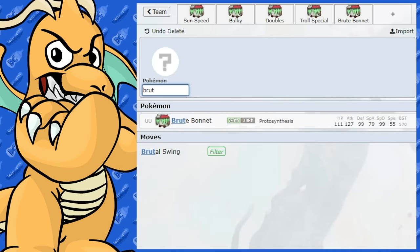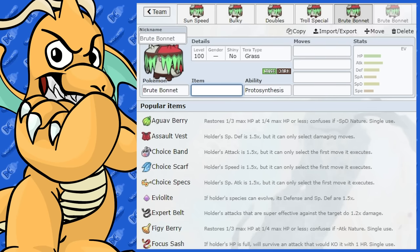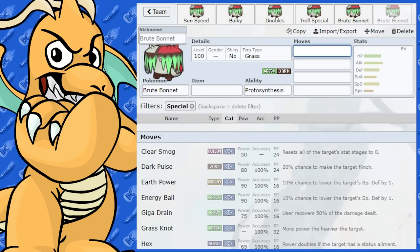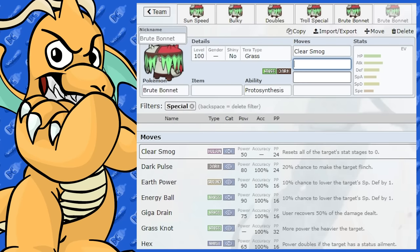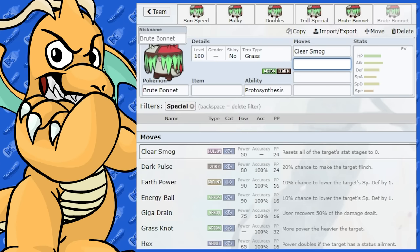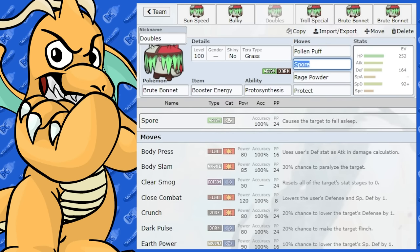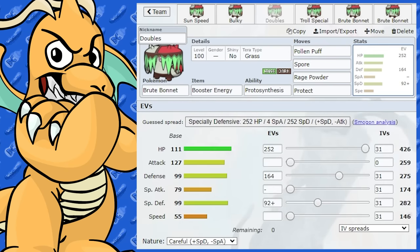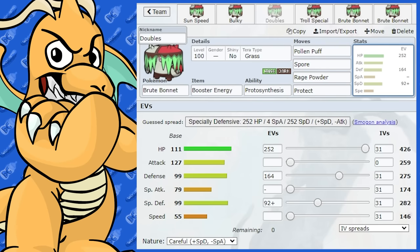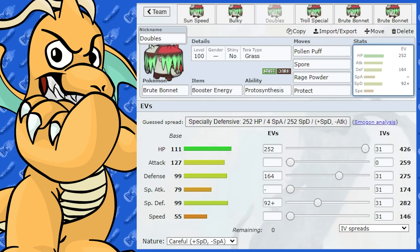I think that's pretty much it for Brute Bonnet. We've gone from Physical Attackers, done a Sun Set, a Bulky Set, some Doubles, some Troll Sets. I've given you a few counters and some teammates. On the Special side, you could also go Clear Smog for a Bulky Clear Smog set similar to Amoonguss, or a Choice Specs set. In Doubles you could also consider Pollen Puff, though you're not really making use of your nice Attack stat. Hope you enjoyed the Brute Bonnet guide — let me know in the comments if you've got anything to add. I've got some more moveset guides coming tomorrow. Peace out.